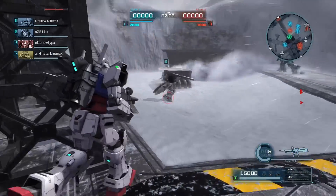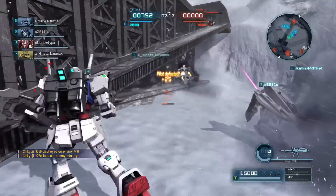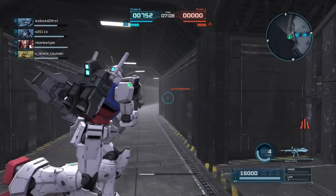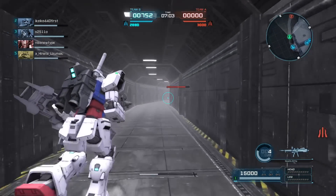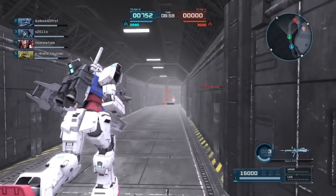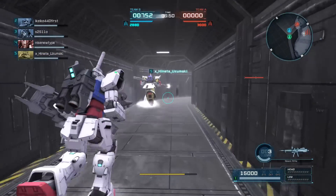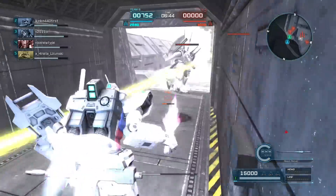The GP01 is very similar to the Mark II; they have a lot of similar qualities. The GP01 has an E-Pak Beam Rifle that stuns without charging, it has pretty good melee, the air dash ability, and a double dodge roll. The one thing the Mark II has over it is more melee damage, and the Mark II also has the Vulcan pods, which are significantly stronger than GP01's head Vulcans. So it's not a one-to-one match, but GP01 is certainly formidable in its own right, even now.